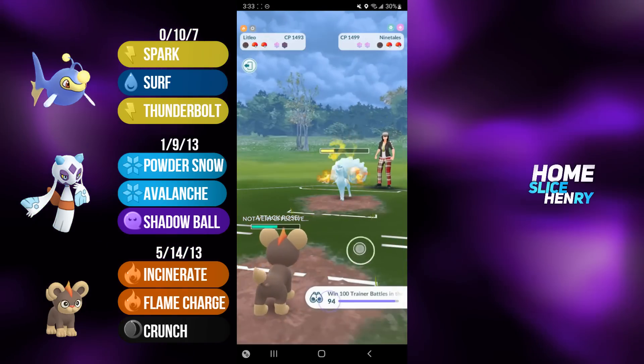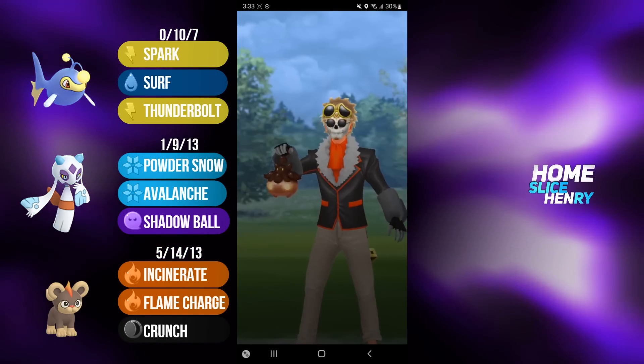Flame Charge connects, opponent sees the writing on the wall, and concedes the match.